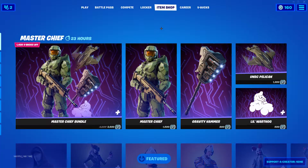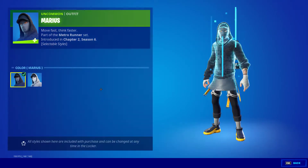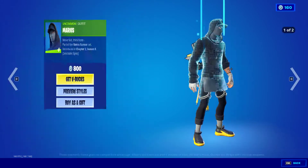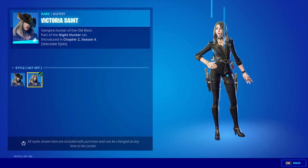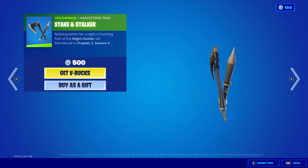This is cool. Marius is back, it also has these slate styles. This is a very nice skin for only 800 V-Bucks. Victoria Saint with the Slayer Saddlebag — default hat off styles, Steak and Stalker.